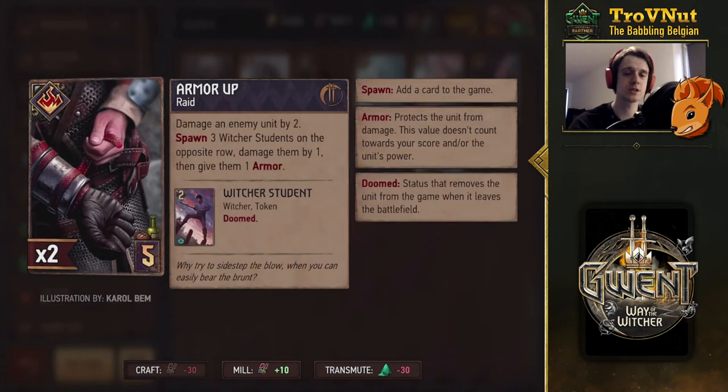Next up we have the special card — the Raid card for Skellige is Armor Up. You damage an enemy by 2, then spawn three Witcher Students on your side of the field, damage them all by 1, but give them 1 armor in replacement. Basically trying to train them up a bit. I don't see too many synergies here aside from the fact that you get three damaged units in one go, so you get the benefit from what the Mentor can do. But they need to stay alive, and a lot of decks can easily get rid of that.